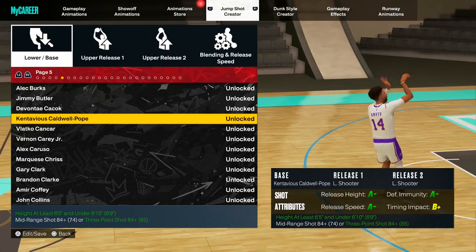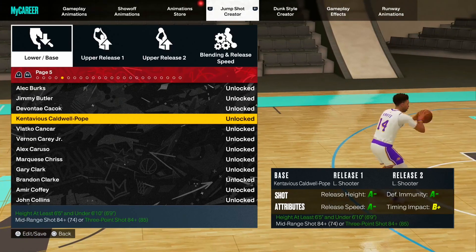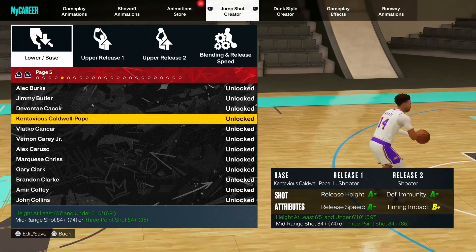Another really good option is KCP's base. You get A's all across the board — A minuses — and then a timing impact of B plus with KCP's base.